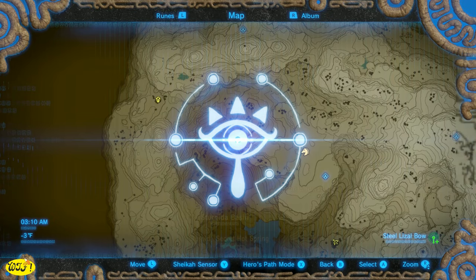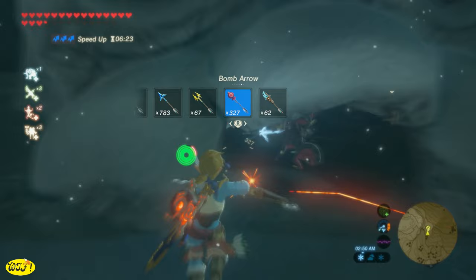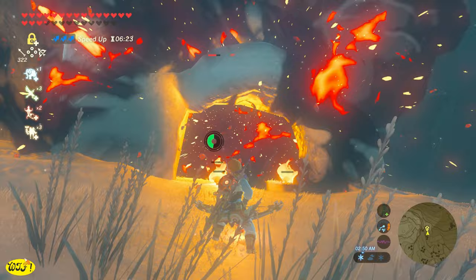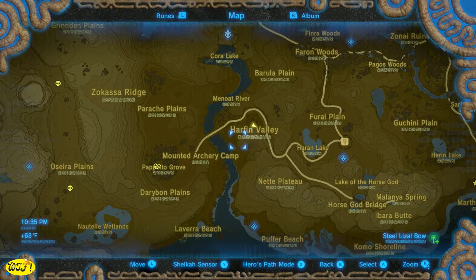To get a Frost Spear, there are a couple of different places. One is right here at this Skull Encampment in the Hebra Mountains where you're going to see some Lizalfos — I just took care of them with Bomb Arrows. We can get unlimited Bomb Arrows; if you don't know how, click the link in the upper right-hand corner or check the description. Take care of these guys and one of them is going to drop the Frost Spear. We can also get a Frost Spear from another Stalnox right down here in the Harfin Valley — just take care of him and he'll drop you a Frost Spear.